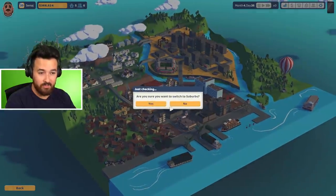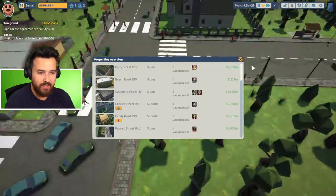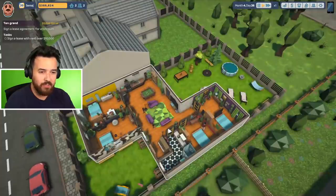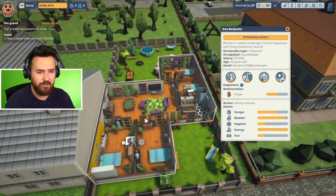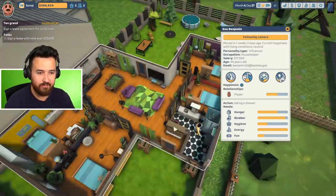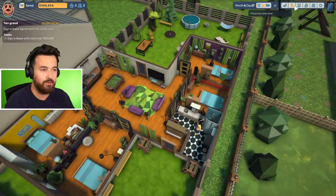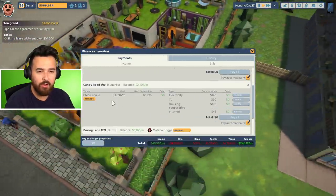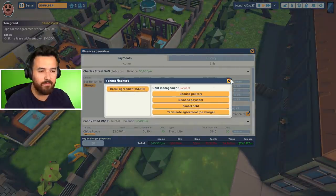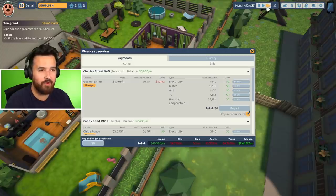Going back to the suburbs, my house that we were trying to get the $10,000 rent on is actually pretty easy to do now. I got a new tenant — it's actually changed tenants a few times. I want to kick this guy out. Although it's going to cost me money, I'm going to do it anyway. He's in debt anyway. I'll demand payment — if he doesn't pay, maybe I can kick him out for free. Oh damn, he paid.